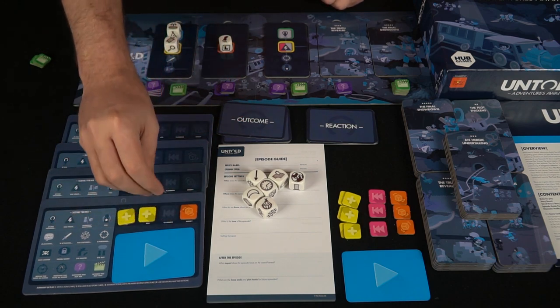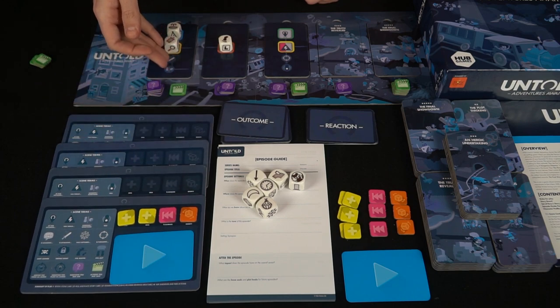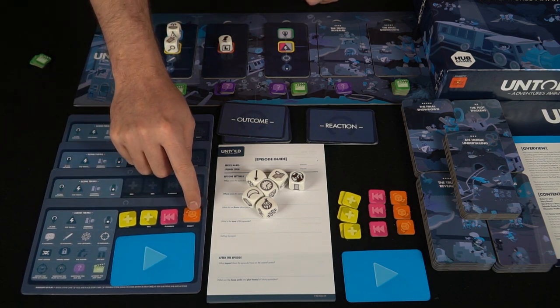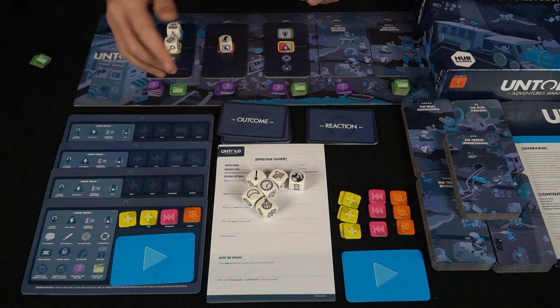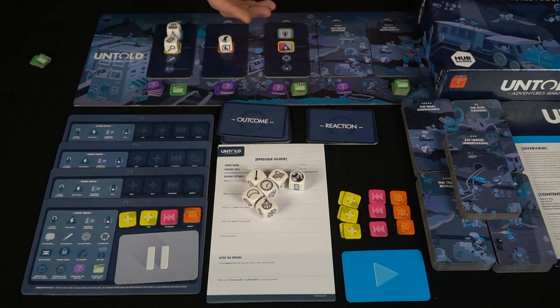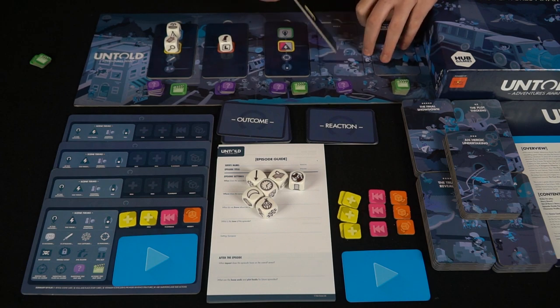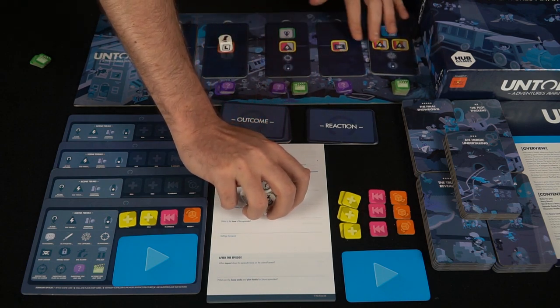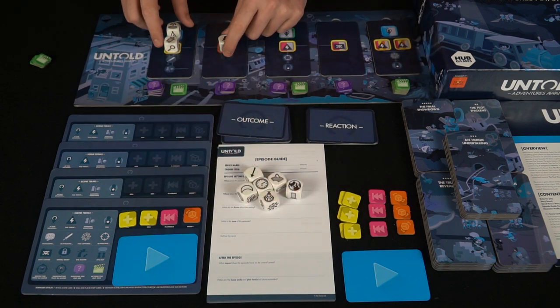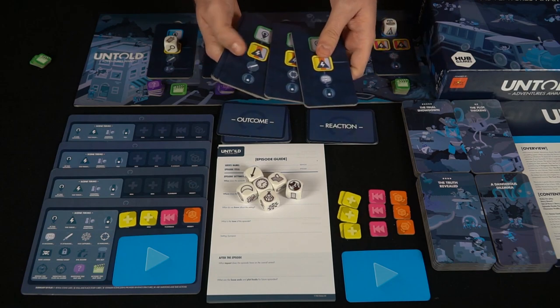Ideas can pop up — you play an idea chip and state something that involves the story. One of the characters might have a flashback, which influences the story as well. You can also use a modifier on an action — for instance, you blew up a person but luckily modified the reaction so it also hurt the crocodile. If the story goes out of bounds or starts making less sense, you can pause the game to discuss things, then restart. As you roll dice they slowly run out, and you can also reuse dice from past parts of the story.